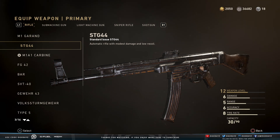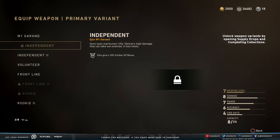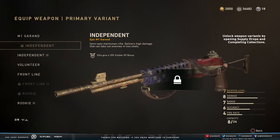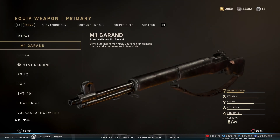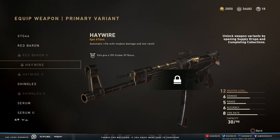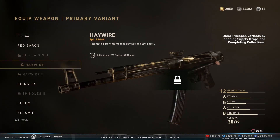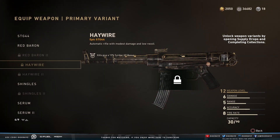Let's go ahead and take a look at some of these variants that were added into the game. The first one is the M1 Garand Independent — that's the one they added today, kind of like the beat up version of the Independent 2. It looks pretty cool. The other one is the STG Haywire. There's the Haywire 2, which looks pretty cool, and then the regular Haywire, which is a little more beat up.